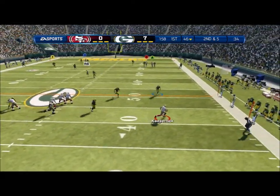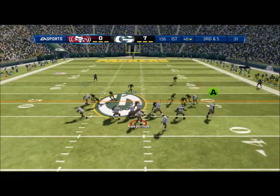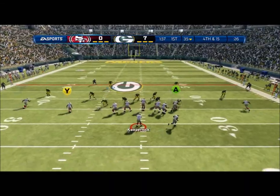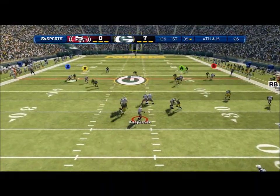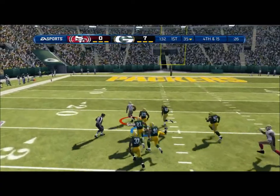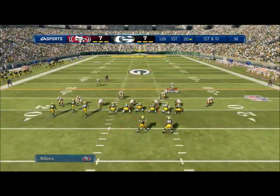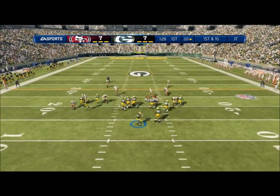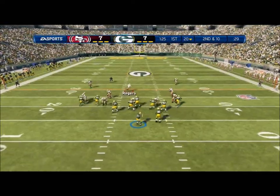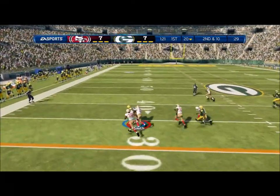The quarterback throws to the right. Following the incompletion. Trying to find the nose drive out of the shotgun formation. Going across the middle — reaches out and grabs it. That's a touchdown. A whole bunch of receivers line up on one side for this play. Trying to work the middle of the field. That catch. Here comes the wide receiver in motion.